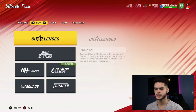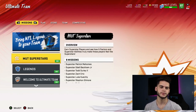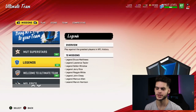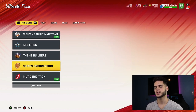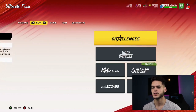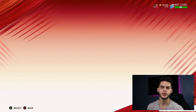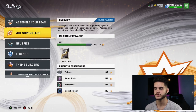Now let's get into this video. First things first, come on over to Missions. These are the ones you want when you're a no money spent team. There's the month superstars, the legends, the welcome to ultimate team, the NFL epics, the theme builders, the series progression, the month dedication. You want to siphon everything out of this game you can for free, and then worry about everything else from there.